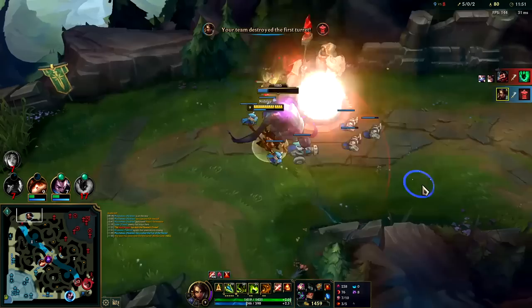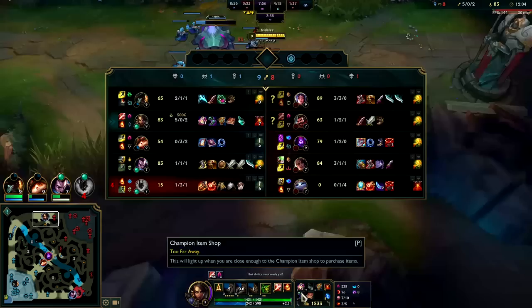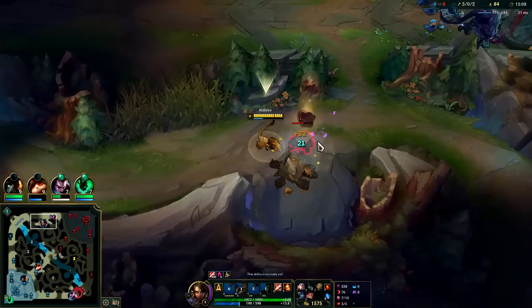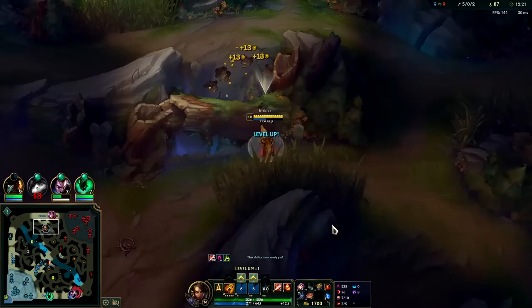GP's pretty strong right now — Irelia hasn't done much with her lead. GP's just as fed or more fed than her even though he has less CS. GP gets extra gold in his kit — I could be wrong, I might be thinking back to the old Kleptomancy days. I think he does get some kind of passive when he farms. I'll save my dash, I can go over here.